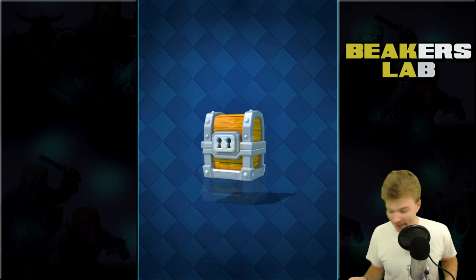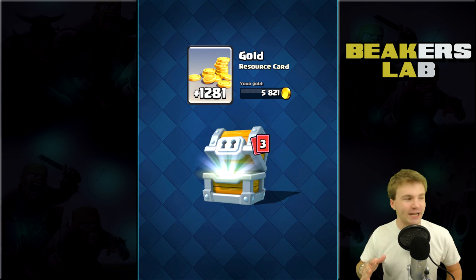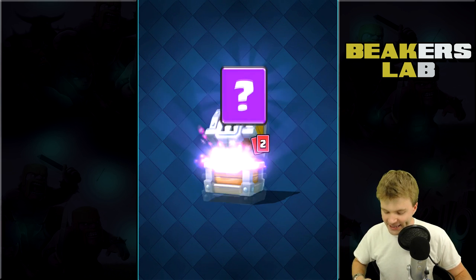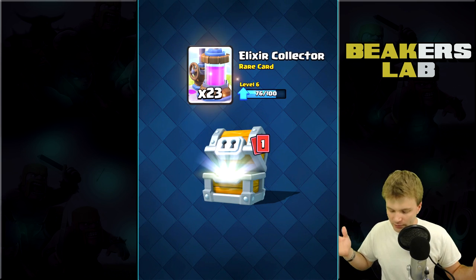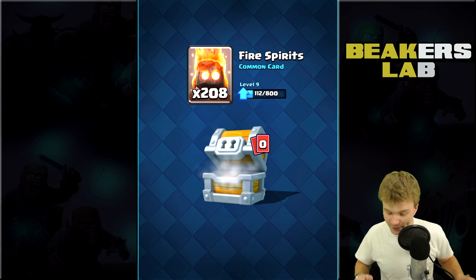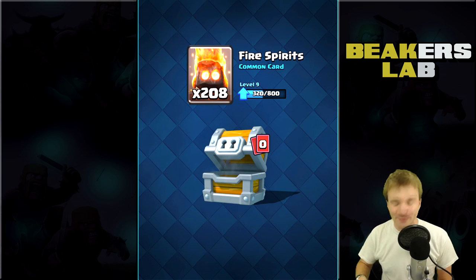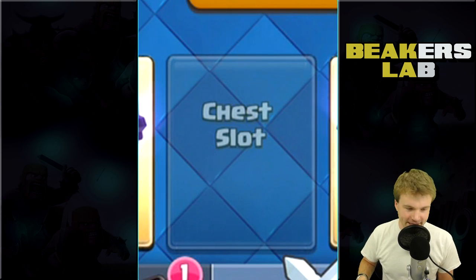Maybe we'll get some new cards. Let's try them out. So first guys, let's go ahead and hit this giant chest. I love the giant chest because you get a bunch of rare cards. I really, really need rare cards — I need to get them up to level seven. I don't have a lot of level seven rare cards. So there's a skeleton army. Cool. Elixir collector. Not bad. 208 fire spirits — that's a good one right there, man.